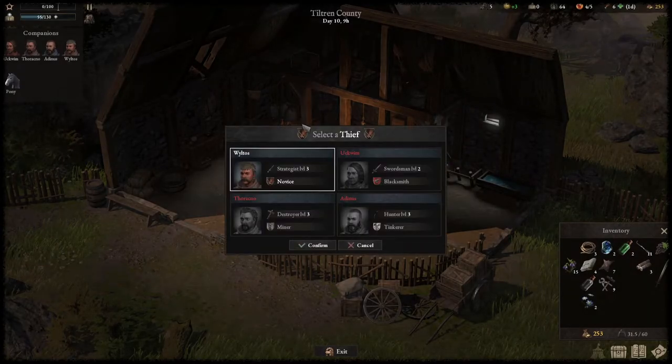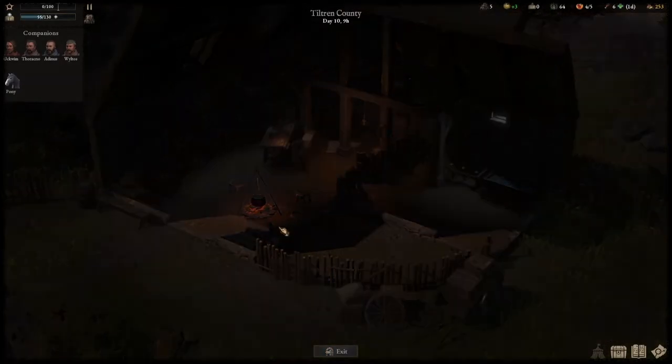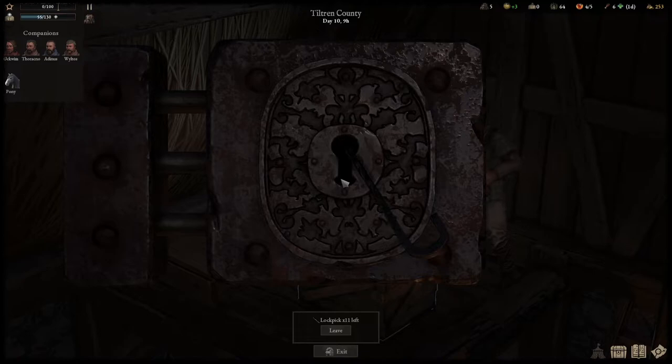So now let's have a look at the lockpicking. Activating the lockpick is done by left click. If you are at the wrong position, a light metallic sound will appear and the lockpick won't go far into the lock. The closer you are to the correct position, the farther the lockpick will go in, until you finally open the first bolt.